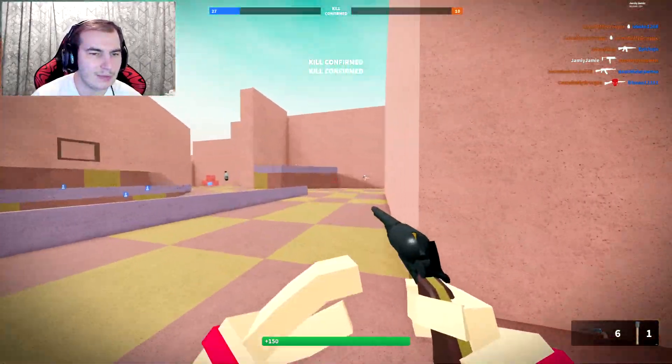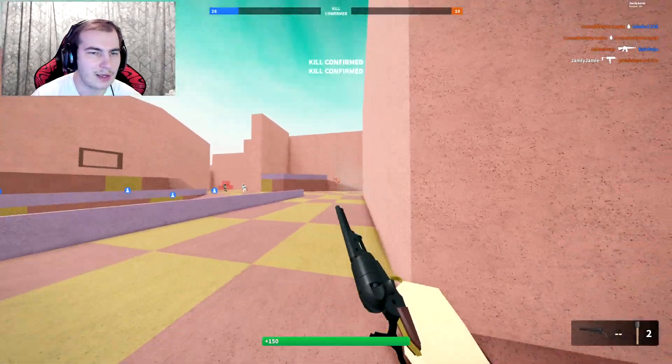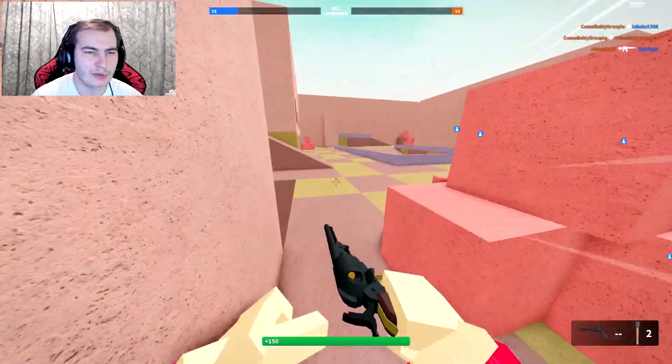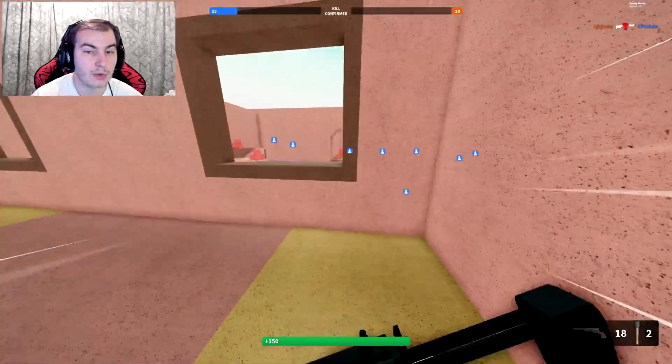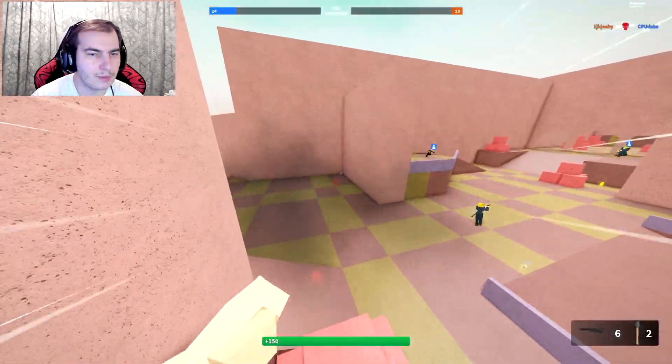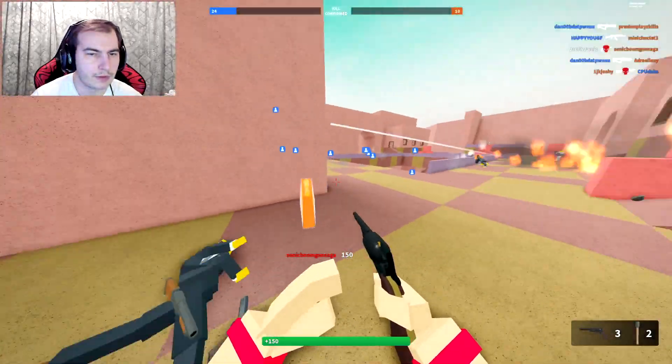Yeah, everyone's been running around as a team, so it's impossible to get kills with these new guns. The MP7 is weak - it's a PDW, you need a lot of bullets for it. The revolver also sucks - pretty weak for a revolver.